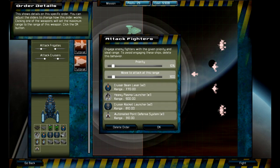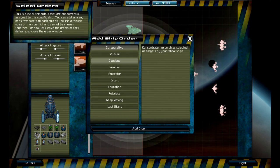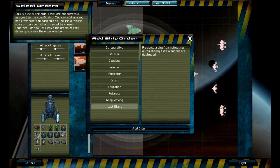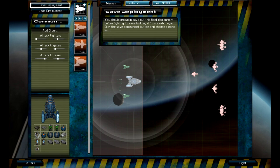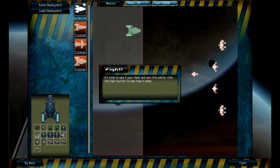Apparently I can assign priority for each individual ship type — like if I want to tell my smaller ships to attack a big ship, I would click on them and put high priority on that. That's pretty cool. There's also 'Add Orders' — concentrate fire, prevent a ship from retreating automatically. This is really in-depth. I can also save my deployment to load later.